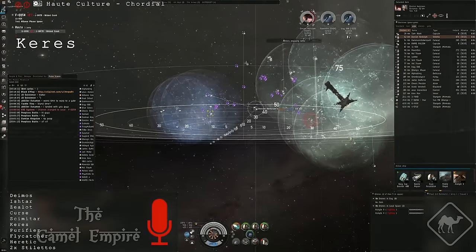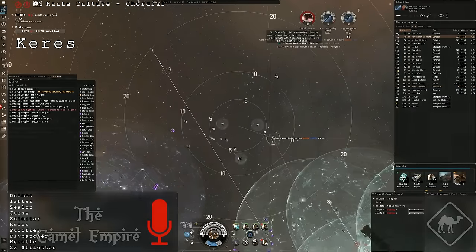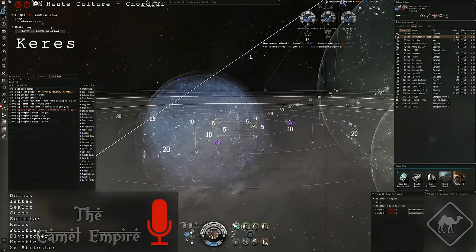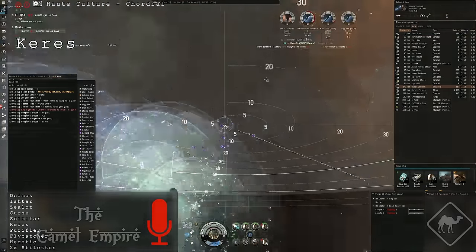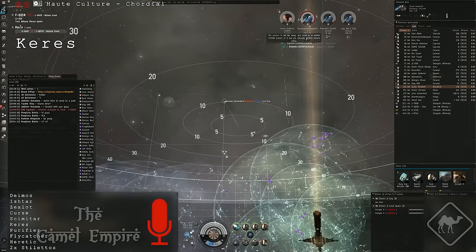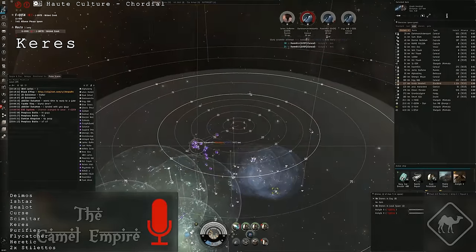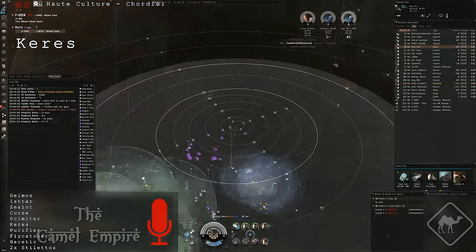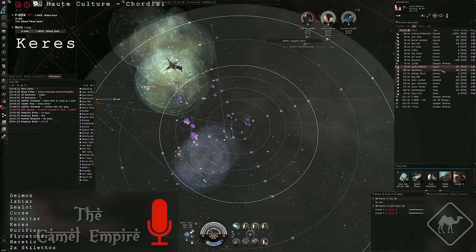Our Deimos and Ishtar are our main damage dealers. The Ishtar fitting can put out up to 900 DPS. Flycatcher and Heretic don't only keep the enemy trapped, but they can also use the bubbles defensively. If the battlefield is spread out over 150 km, our Dictors can place bubbles so the enemy can't warp directly on top of us. That can be useful for a kiting gang like ours. Also, thanks to the light missiles, they can deal with enemy tackle.